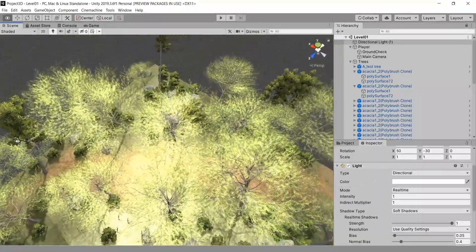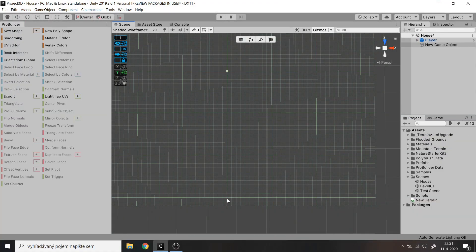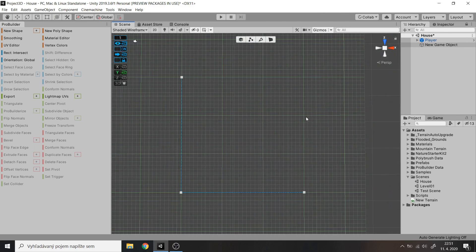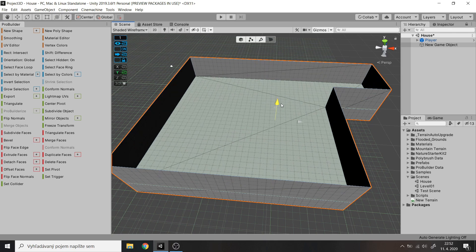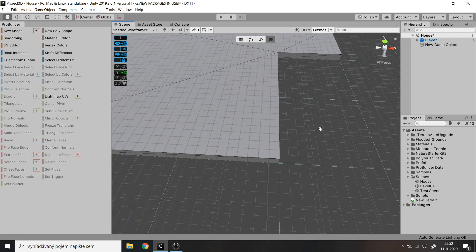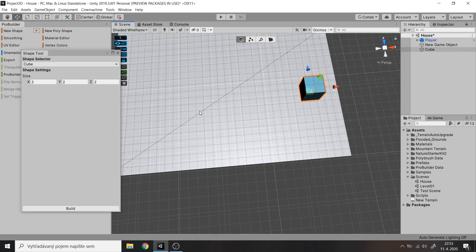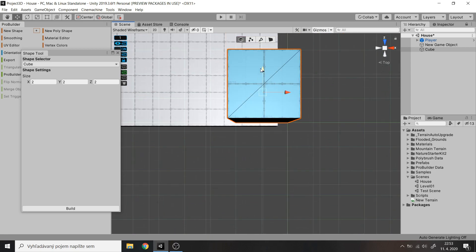I started making my first house. This may be my new upcoming game — it will be in 3D, not a big project, just some simple mechanics and some crazy physics. I haven't decided yet which type of game it will be. Right now I'm fully focused on the level design, and then I want to start making my first-person character. For the moment I just have basic scripts for WSAD controls and mouse.